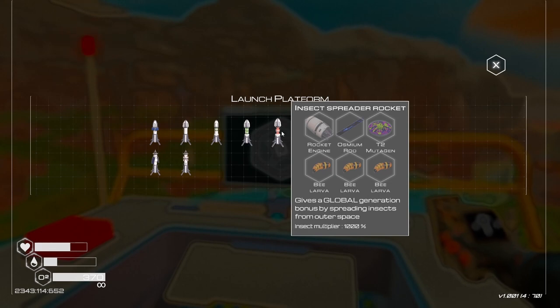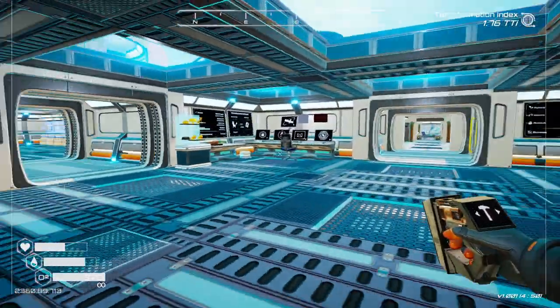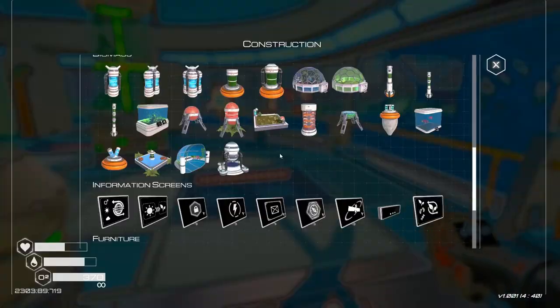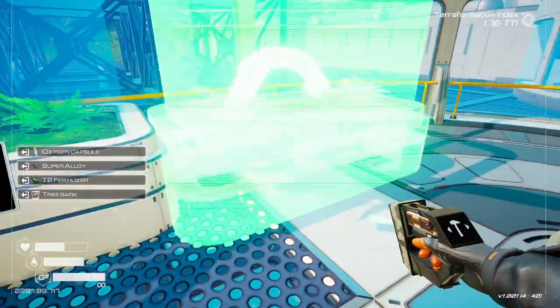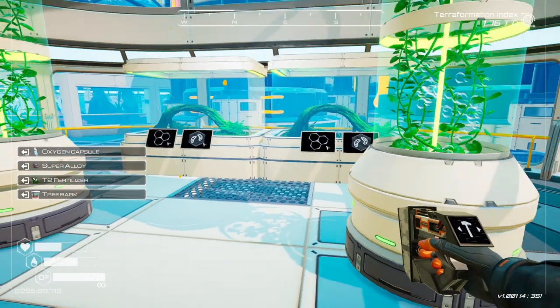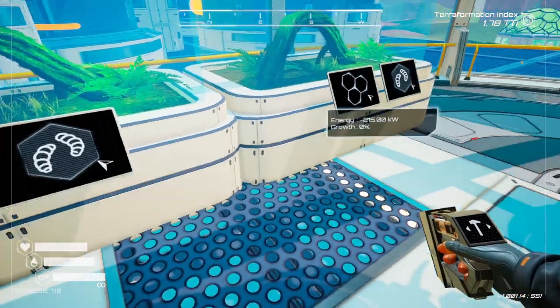We're gonna need bees, bro. We're gonna need a lot of bees. Where should we put the incubators now? I guess we could put it in here. And bam, we got a lot. Let's get some bees going now.